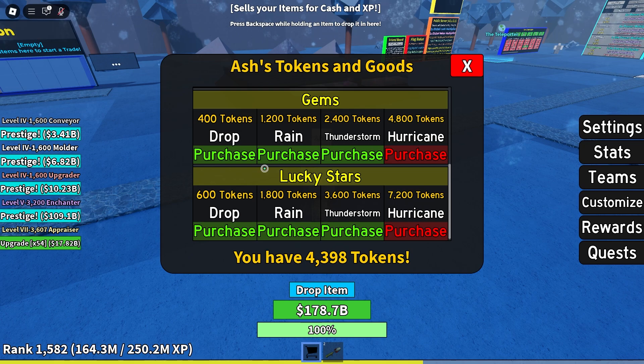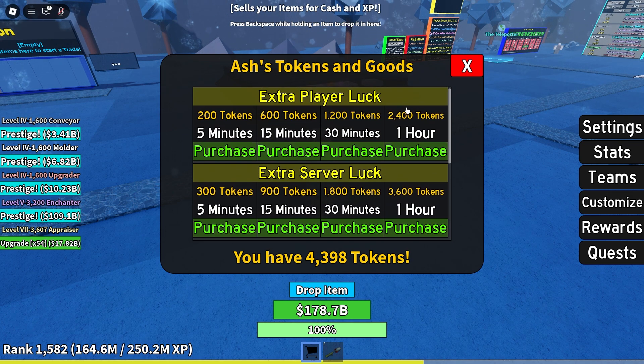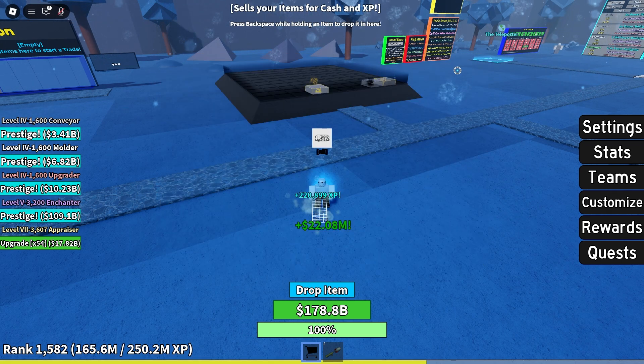You can do gems, lucky stars, cause a sun fever — though that's not guaranteed when you do lucky stars. You can have extra server luck, your own personal luck. All this stuff is really good, and this is how you do it.